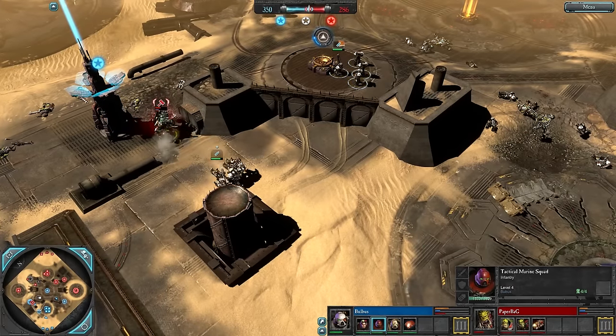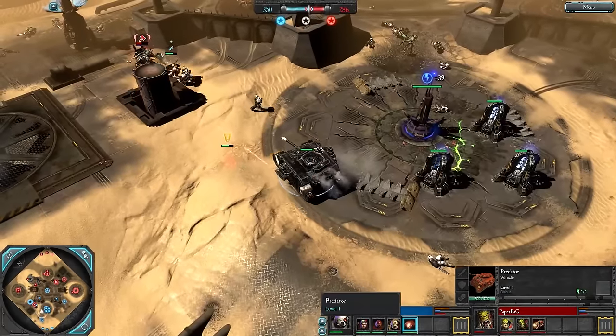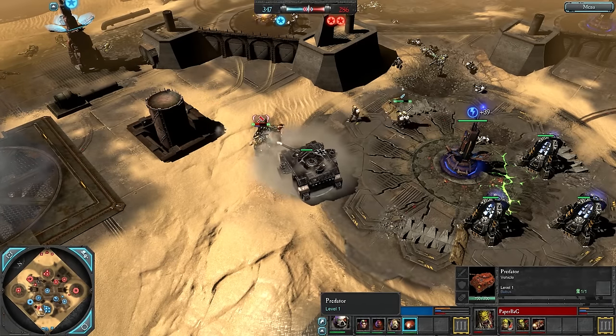Sometimes you just have to cap that requisition point while the Warboss is tearing up the Sternguard squad. The Predator is now out on the field and will be able to kite around Paper Bag's melee army. The Predator is also a really nice choice against this War Truck, but you really don't want the Warboss clawing it — look at how much damage just two hits do.